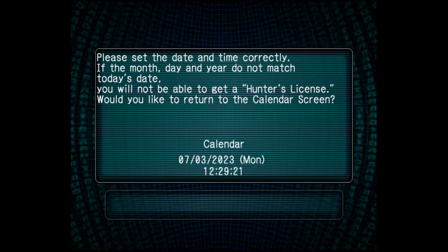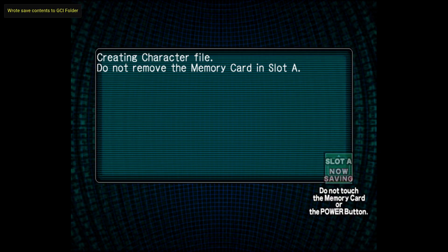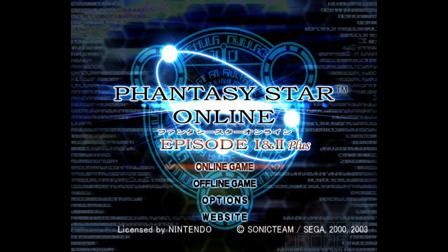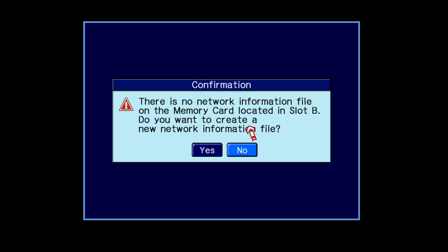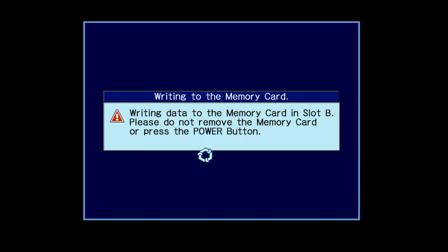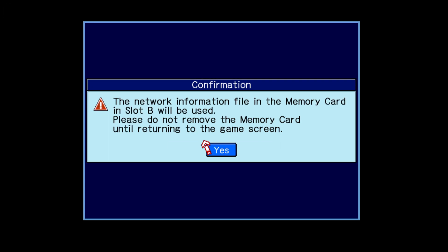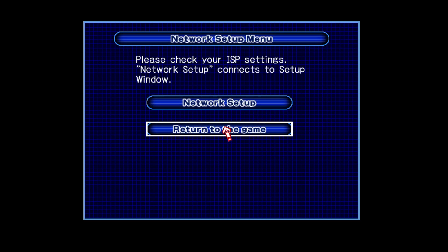Click on Agree and on the calendar screen click on No — otherwise the game could crash. From here, press Start and then press A on Online Game. It's going to ask you to select the memory card slot containing your network information, so click on Slot B. It'll say there's no network information — do you want to create some? Click A on Yes. Now it asks: do you want to use the information on Slot B? Yes we do — click A on Yes once again. Then press A on Return to Game.